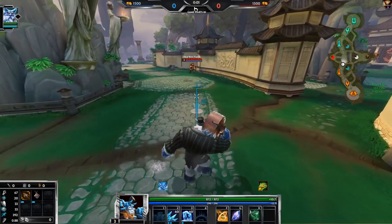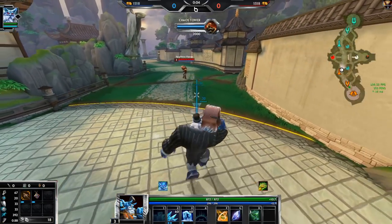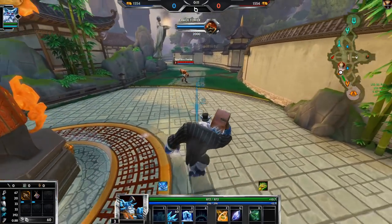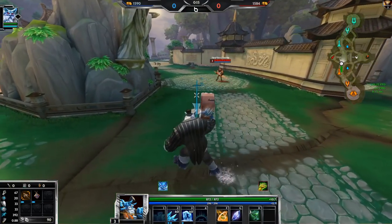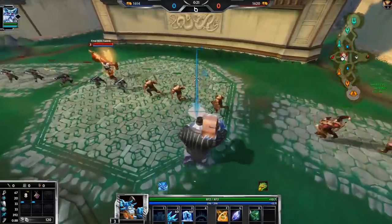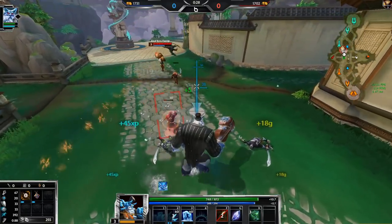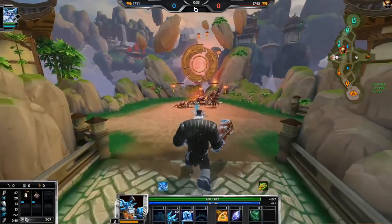If I don't get first blooded immediately, this is a fun matchup. If I get first blooded right away, it's not a fun matchup. This is the matchup I get a lot of comments on — people saying when they play Ymir against a good Anhur, they don't know what to do. Honestly, it's a tough one. It's really difficult fighting Anhur when they know what they're doing. He did leap away there because he thought I was going to freeze. I was not going to do that.